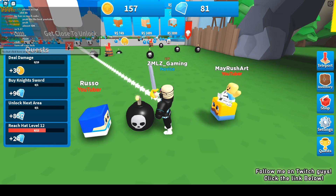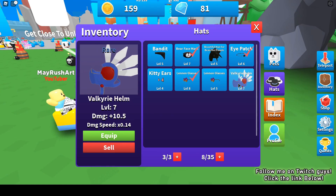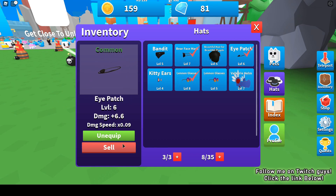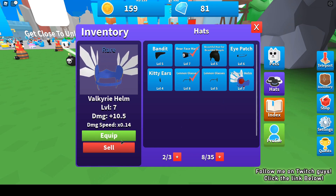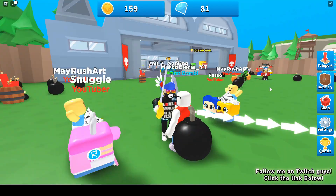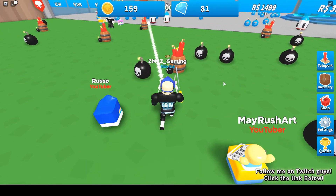There are quests, and it's like Unboxing Simulator. This is the best hat in this area which is the valkyrie helm. The eye patch is the weakest one, so I will equip the valkyrie helm.